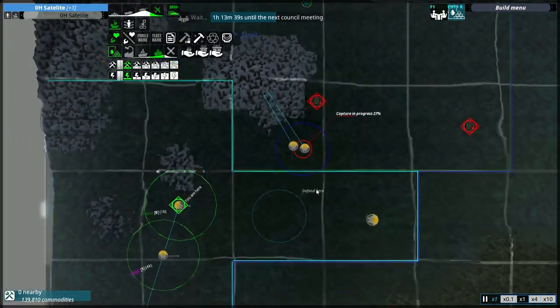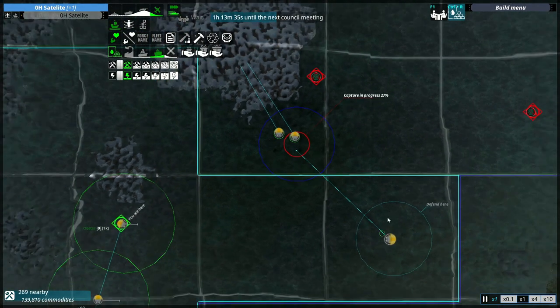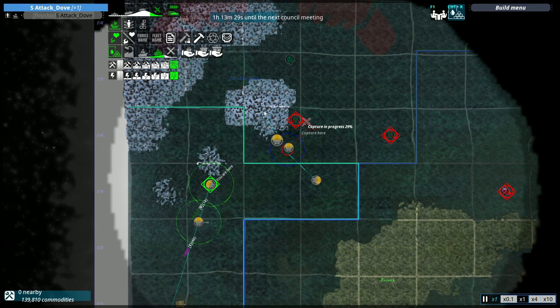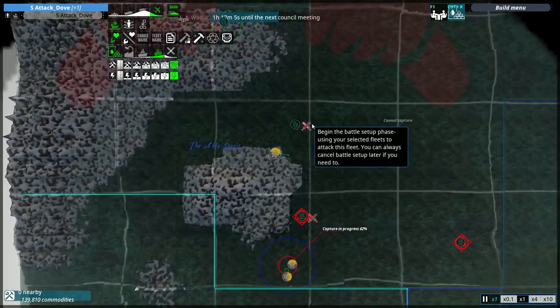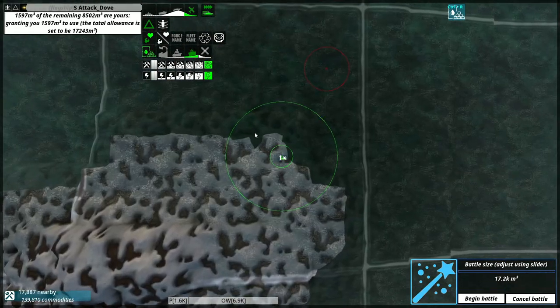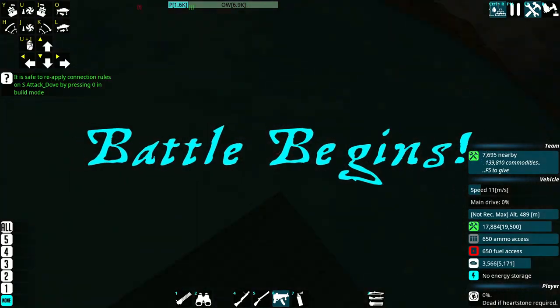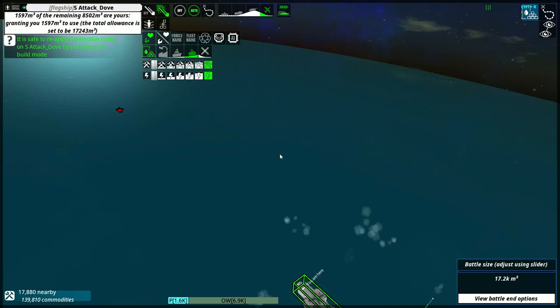I'm going to intercept it — I'll send the satellite to capture the territory here instead. You know what, I think one dove can do it actually — I'm confident. Screw it. This is probably a bad move. Oh god, what am I doing? I should have brought both doves — this is just stupid. Okay, I'm going to attack here and then get out of here afterwards.